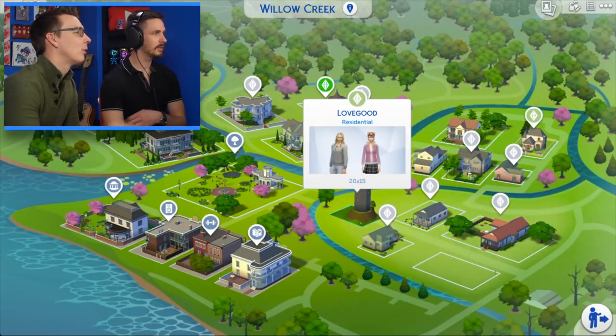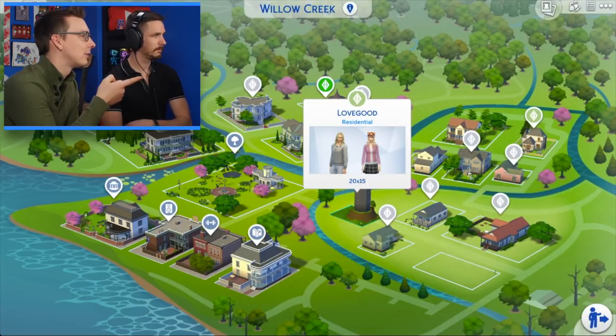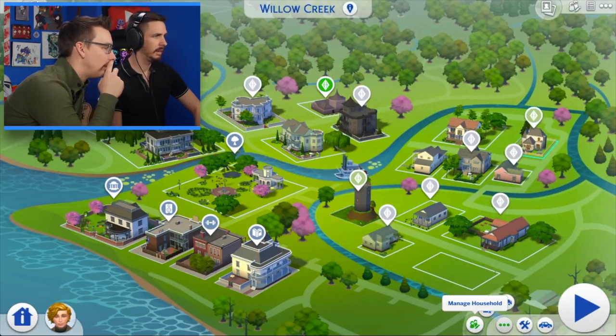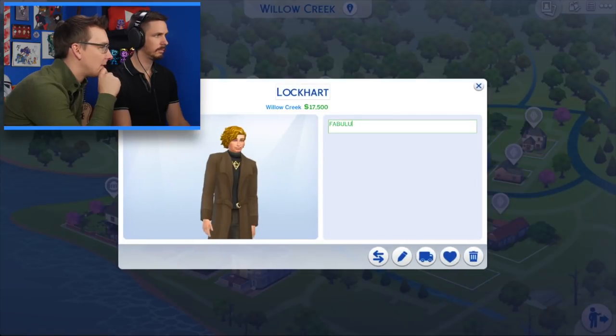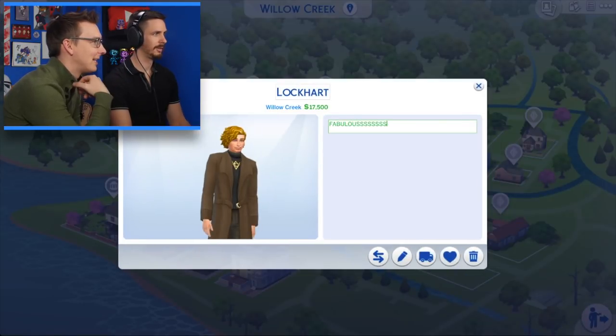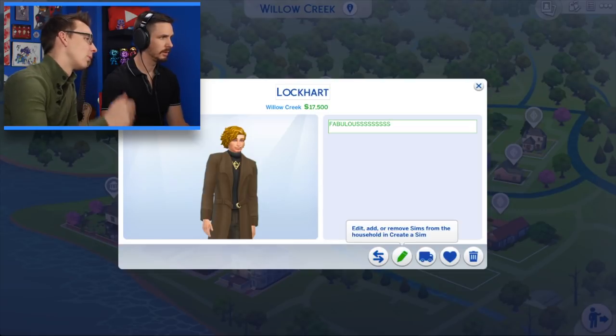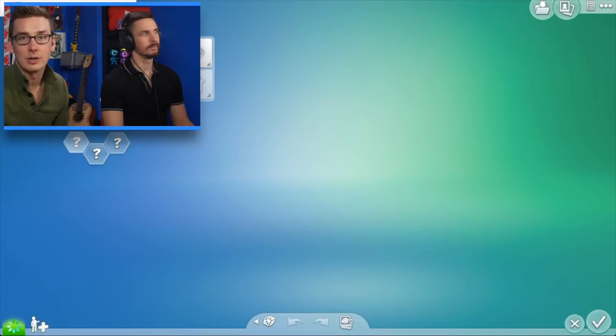Now we have the Lockhearts. Were we going to look at the other Lockhearts too? Can we click on his — maybe hit the more button — manage household. Edit, add, or remove Sims from the household — that's what we want! Now we're going to get some more Lockhearts. So we're going to hit the plus — add Sims from the gallery.